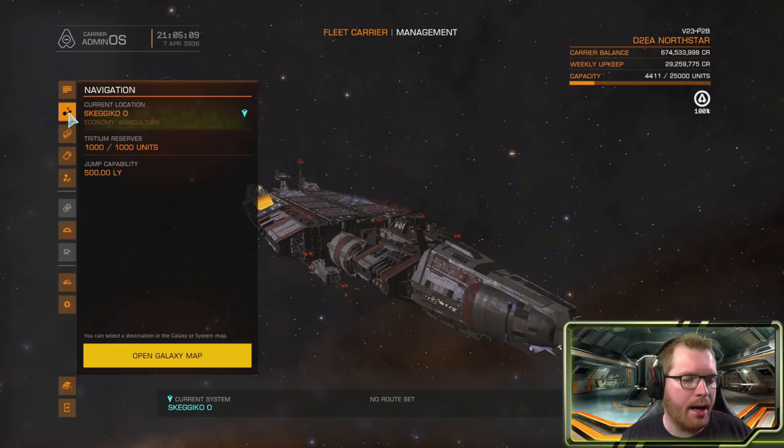Let's move on and look at the navigation panel. Here you can see your current location, your tritium reserves — how much is in your tank, not including the cargo hold — and your current jump capability. If I open up the galaxy map from this menu — note you need to open it from here, the normal galaxy map won't work for this.